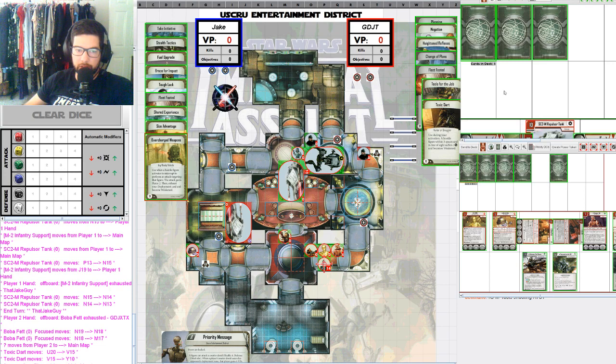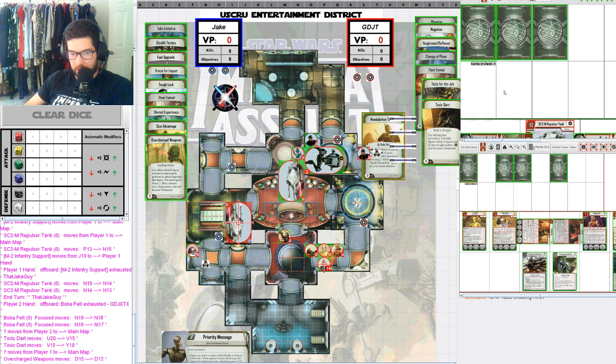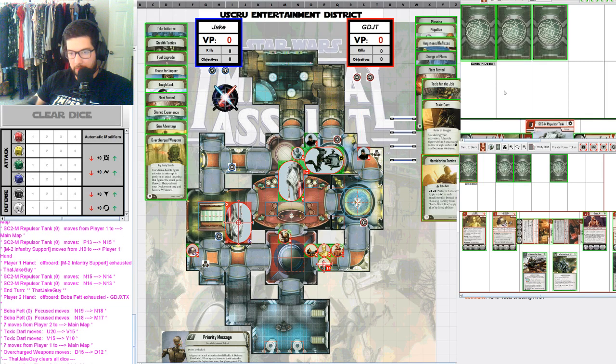Overcharged Weapons is going off — when a hostile figure activates you can interrupt to perform an attack targeting that figure, and it gains Pierce 2. The Repulsor Tank is going to use it to attack Boba Fett. Not sure what happened — oh, Toxic Dart, it was a Strain. So Overcharged Weapons gets tossed, and Boba Fett is going to move up and try to do something to these Repulsor Tanks.